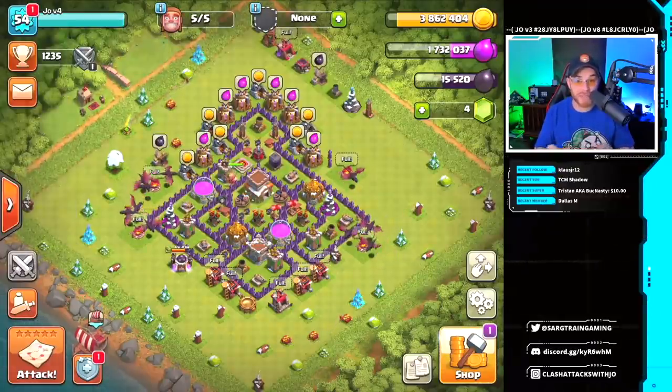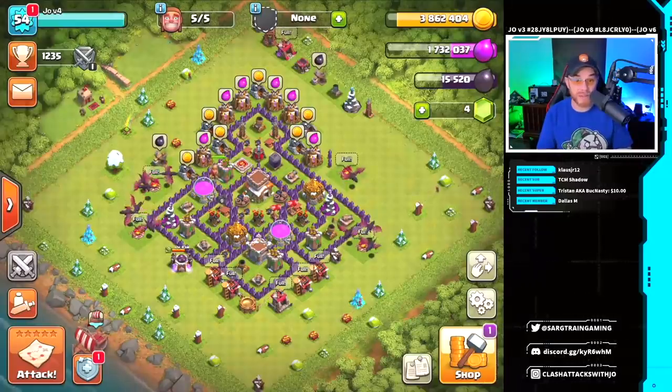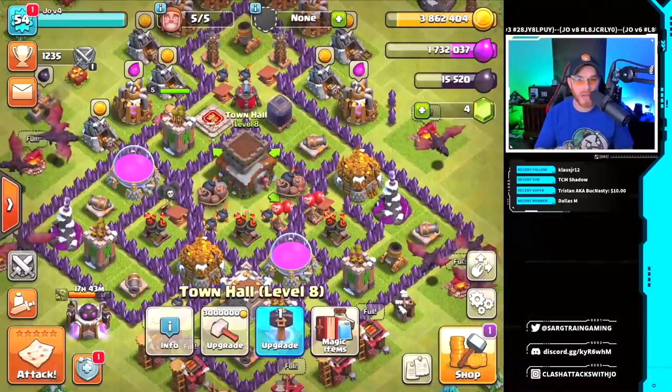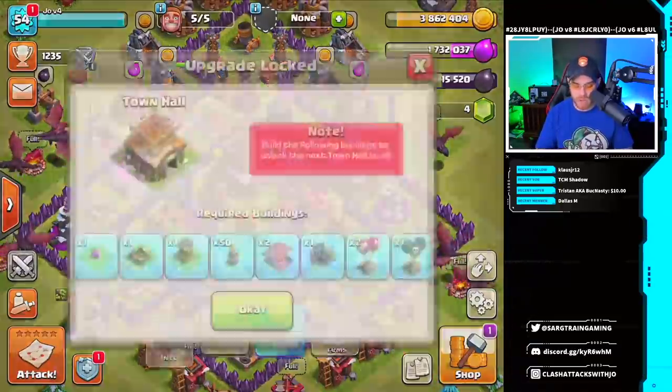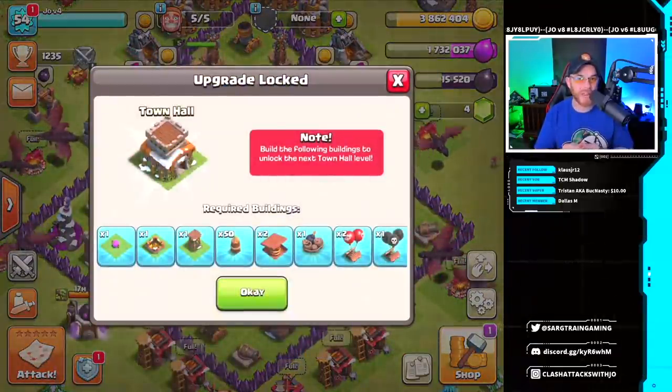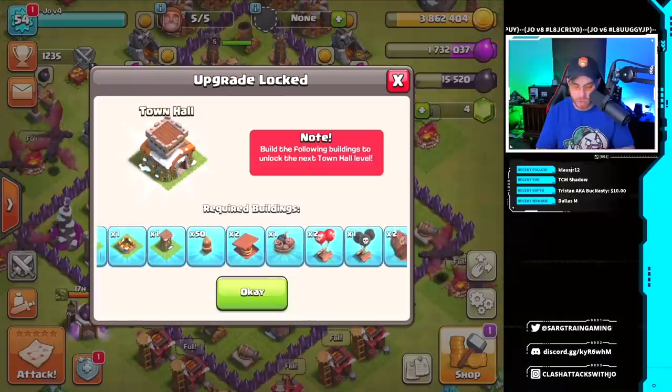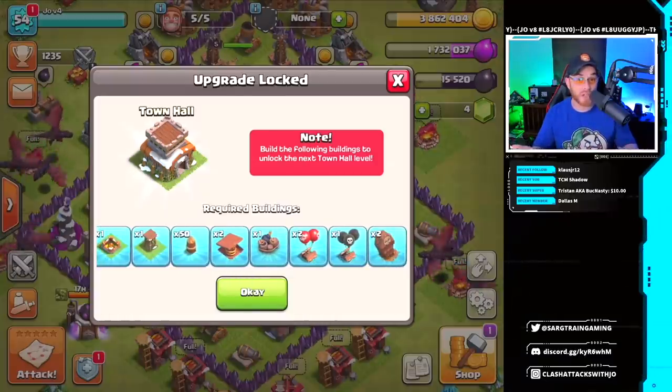One of the things that really stands out to me right now about rushing a base is that it is not easy anymore — it's not as easy as it used to be. In order to take this account up to town hall 9 as quickly as possible, I do have a hammer of building that I gained a long time ago that I never actually used, and to upgrade we've got to build all of these things.